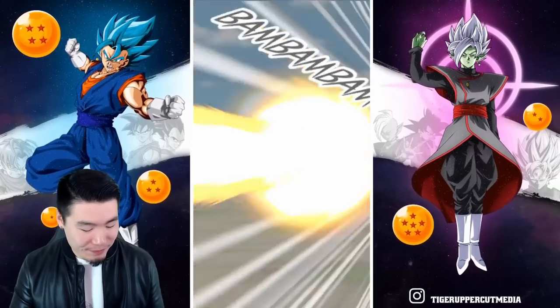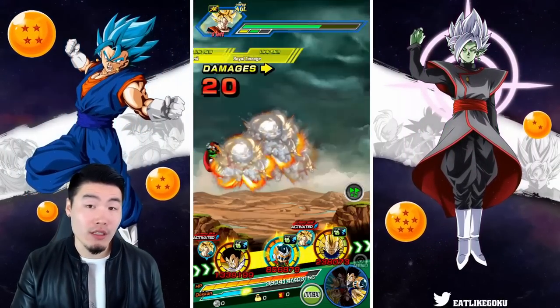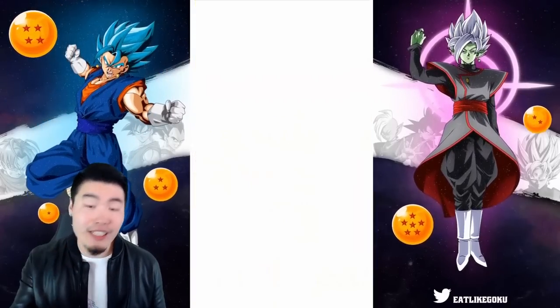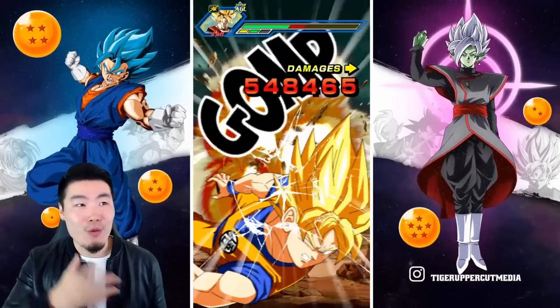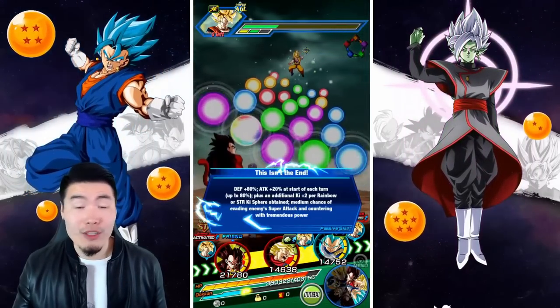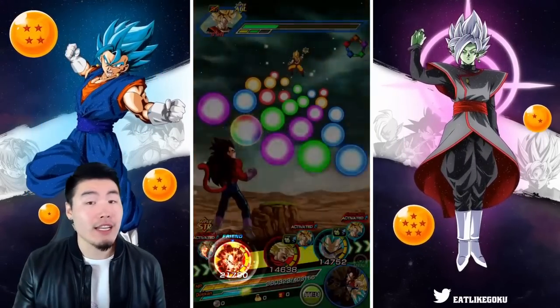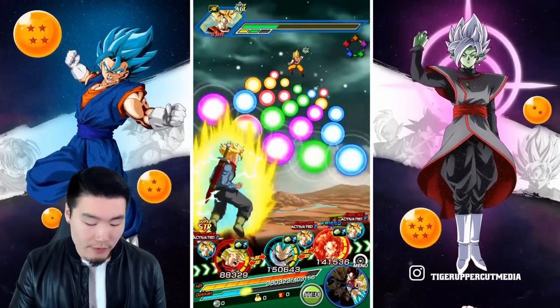We're getting another additional attack here. He does have level 20 additional in the hidden potential system, which I think is the best way to build him. Every single turn he has a 40% chance to perform an additional attack from the hidden potential system, which is pretty freaking awesome.